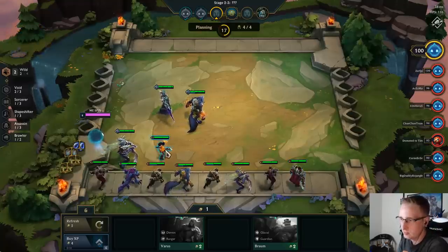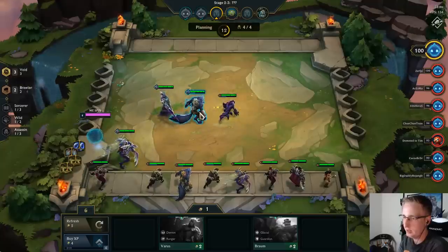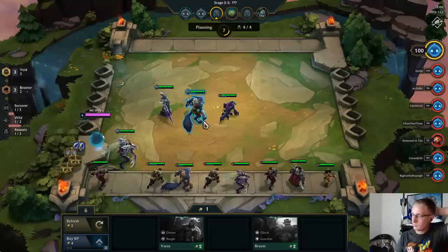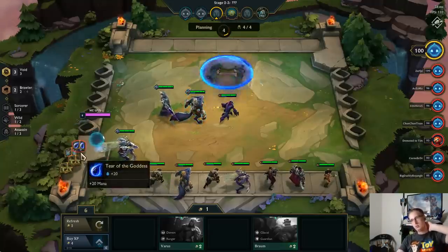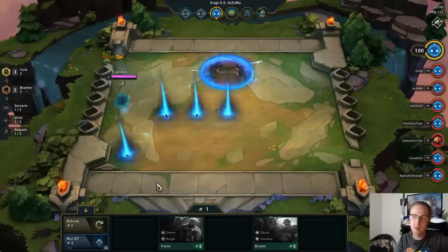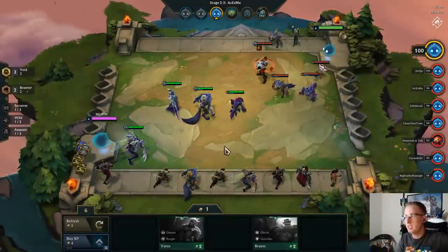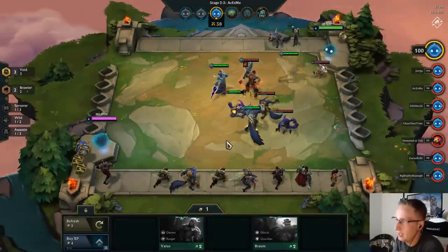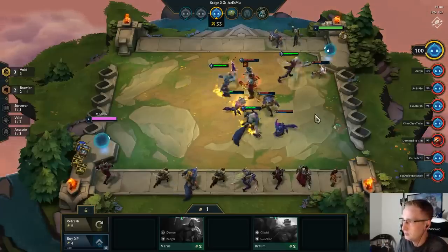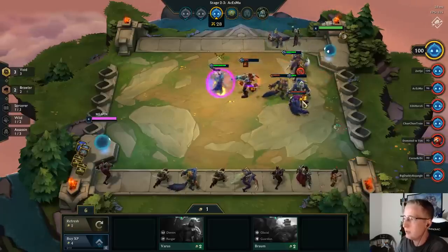I think we want a second Brawler and Void — that's stronger rather than the Wild bonus on Warwick. We're going to go for a Spirit of Shouijn on Pike because that's really strong — Spirit of Shouijn plus any other tier item will make him get his ultimate off instantly, and it will let him reset his stuns. That's a really strong combination. Also, Red Buff on Graves is really strong.